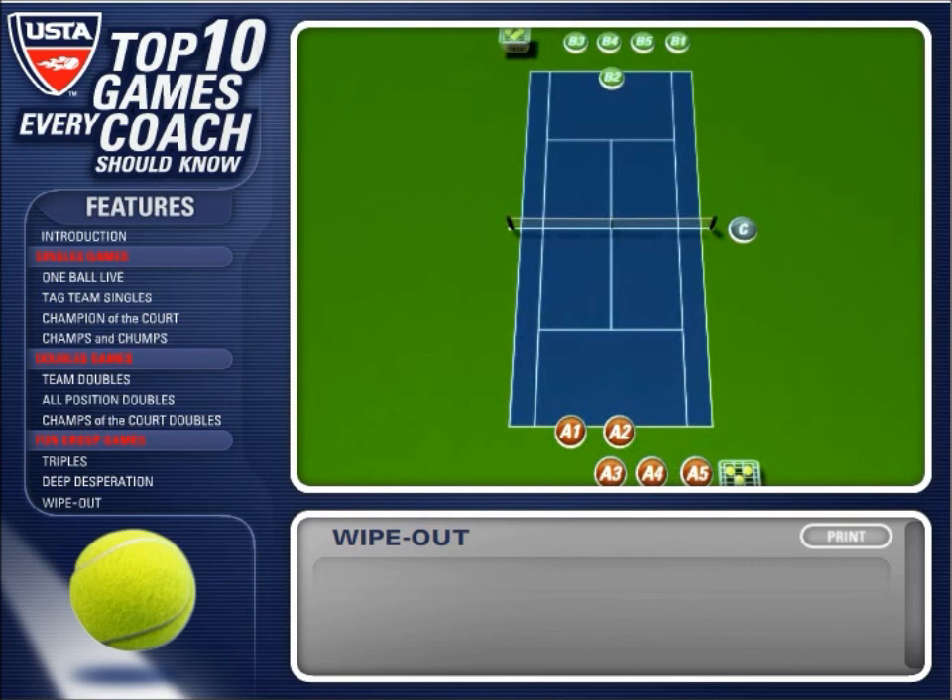Team A must play into the singles court but B2 can use the doubles court. If Team A wins again, A3 is added to the court to play against the new player, B3. B3 will drop hit to begin the next point. If B3 wins, she adds B4 to her court and plays A4 only.